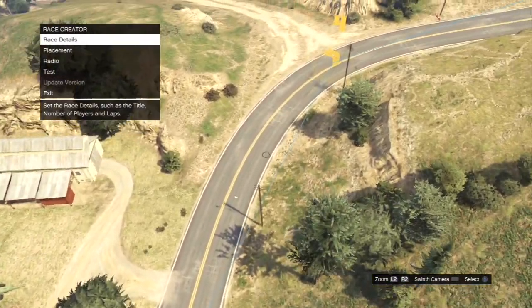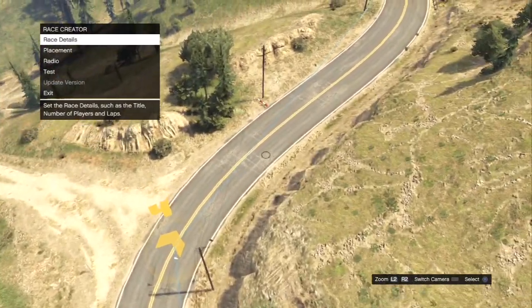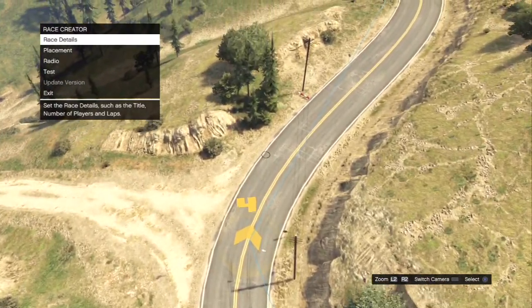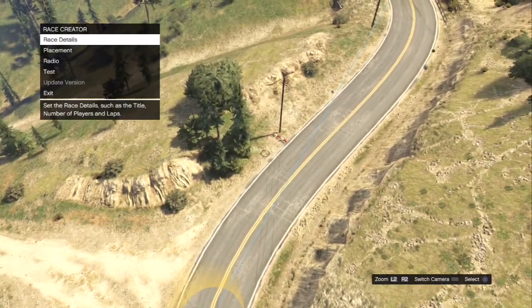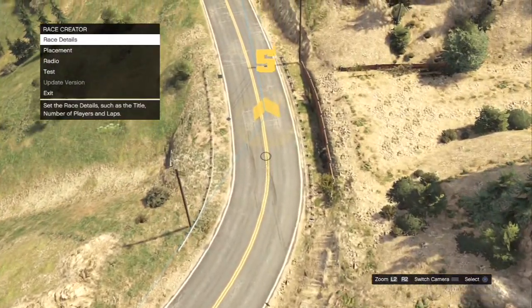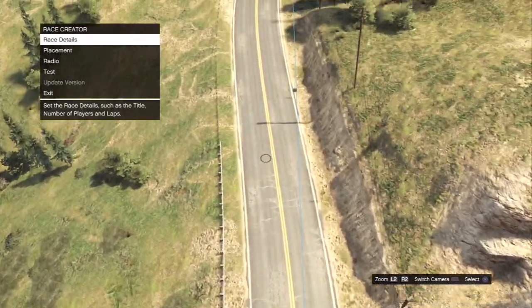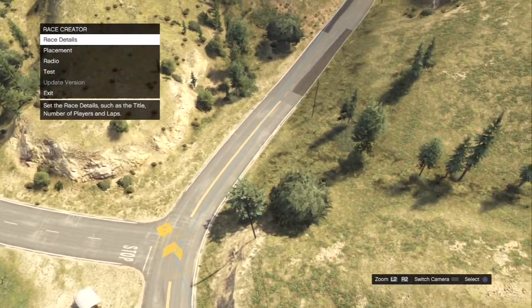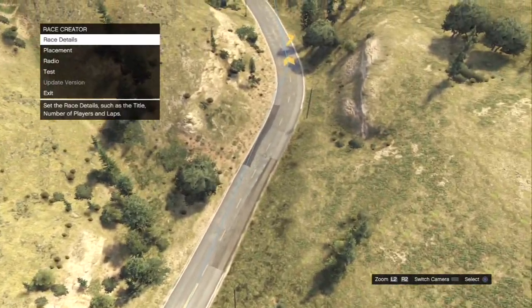Going up the hill we're going to take turns three, four, five, and I believe six relatively flat out. These corners aren't too difficult; however, you do have to mind the borders as there are things you can hit that will damage your suspension quite badly, or you could just spin your car out being a bit too reckless.